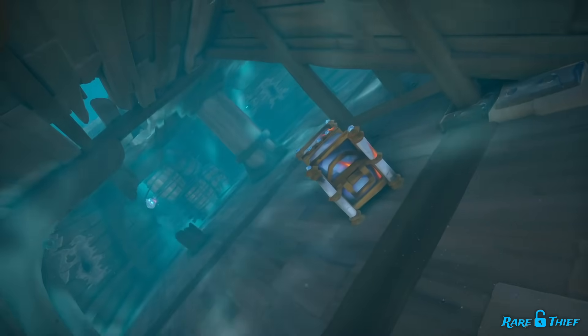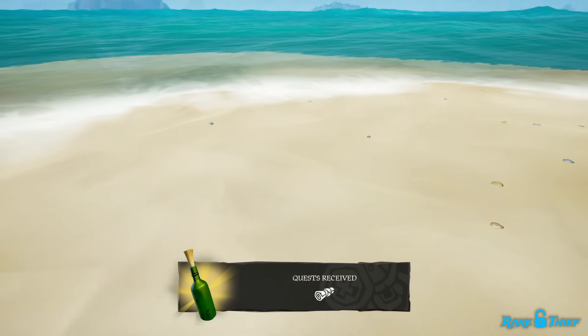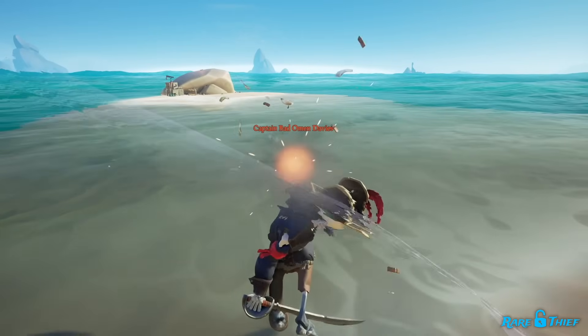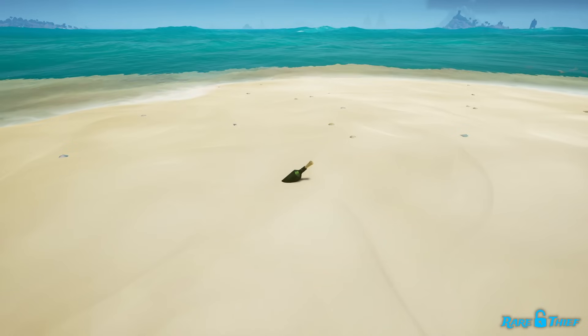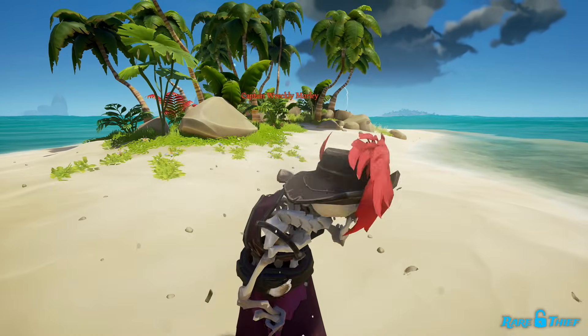You can find Kingly Treasure in the hulls of Emergent Shipwrecks and quests from Messages in a Bottle. However, you can also find King's Bounty Skulls from Emergent Skeleton Captains, including Ashen Guardians. Shipwrecks, Messages in a Bottle, and Skeleton Captains can all appear randomly across the Sea of Thieves.